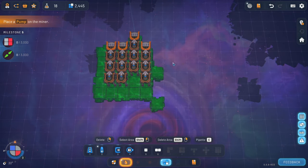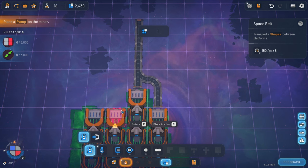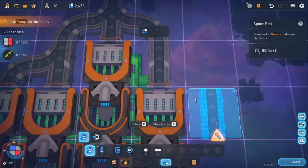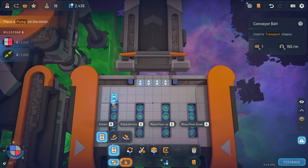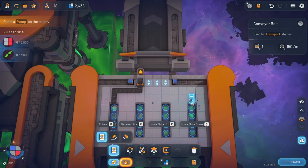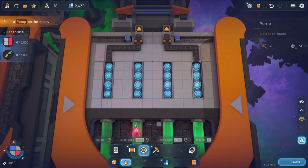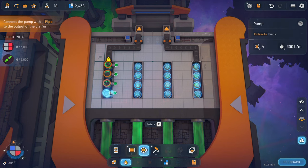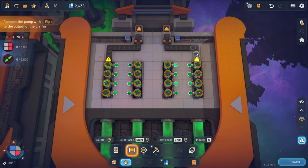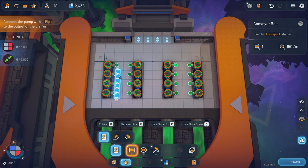We got green for days here, which is absolutely beautiful. Let's make a belt like this and see if we can get them all to come in to one way — there we go. Now for these — I could do this and this, I'm not sure how full these get.